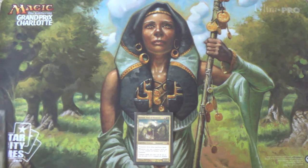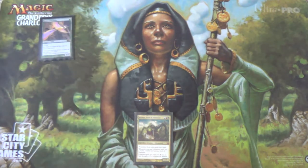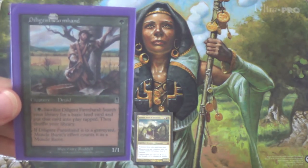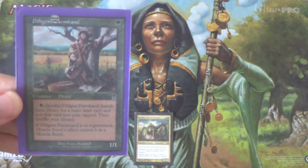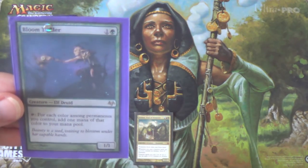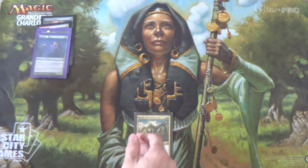First, for Ramp Creatures, we have Birds of Paradise — one mana, flies if we need it as a blocker, but just generates one mana of any color. Gives me the turn-two Animar. Wild Cantor is the same thing, except you have to sacrifice it and it doesn't fly, but that's fine. Diligent Farm Hand is a one-drop that essentially feels like a two-drop, because you have to pay one green to sacrifice it and get a basic land, tapped. We don't care about the Muscle Burst part. This just gives us the turn-three Animar if we only had two lands in our opener. Bloomtender is the best mana ramp creature in the deck — it gives us the turn-three Animar, but also generates three mana when you tap it if Animar is out. So when we're comboing off, this generates green, blue, and red.